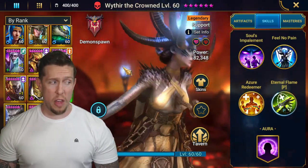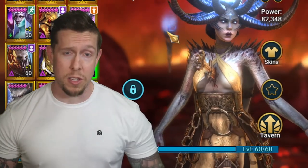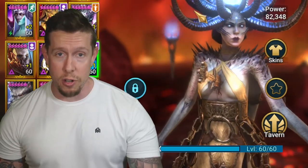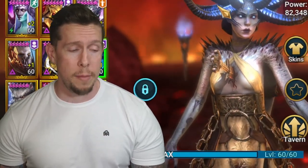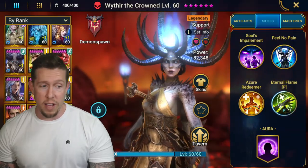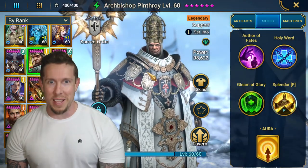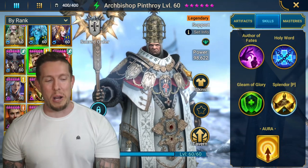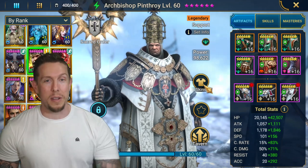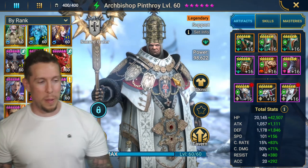Healers like Vogov, Clan Father, and Retry Droth are some of my personal favorites for raw healing. I'll give Wither the Crowned an A-tier, and you can make a case for S-tier. Up next is Archbishop Pinthroy — you guys know I've been saying it every video. I haven't been shy about how much I love Archbishop Pinthroy. He might be one of my favorites here — I think I only have one or two champions I like more than him.